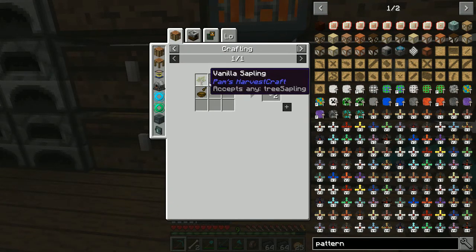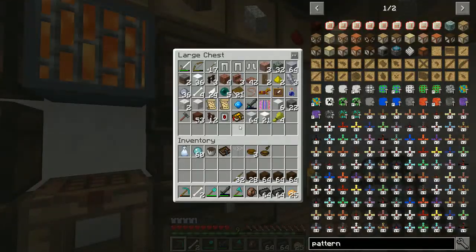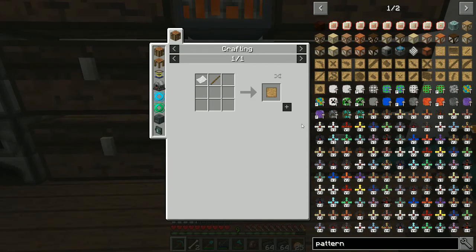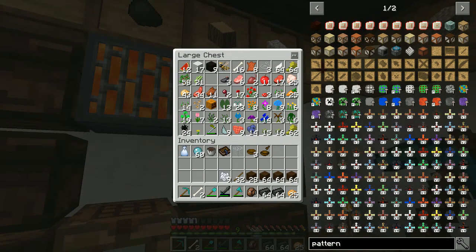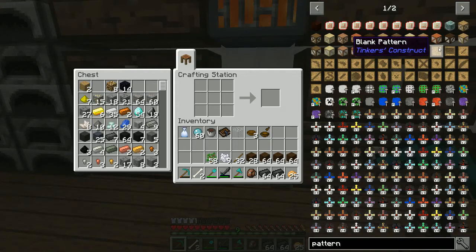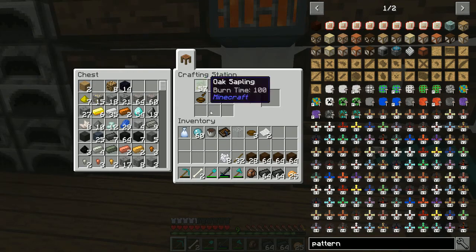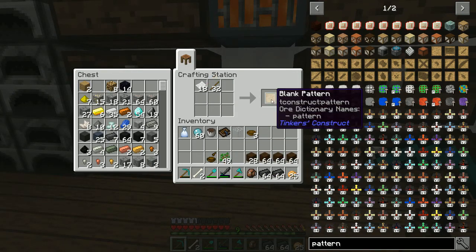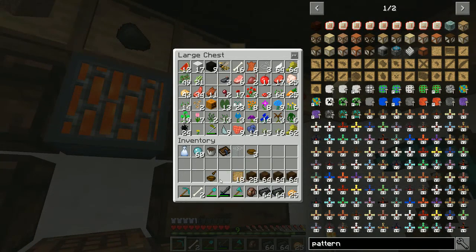I need some bowls — easy enough. There's my pestle and mortar. I need bone meal — I've been trying to attack every skeleton I've seen because I knew I'd need bones. I should have saplings in here somewhere. Let's make as many patterns as we can. There's 18, and then I put that with sticks. We've got a bunch of patterns — might be too many, but we'll figure it out.